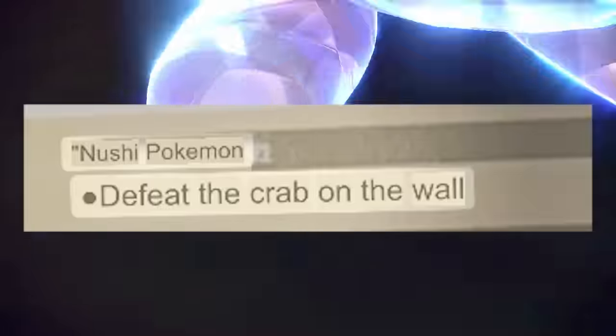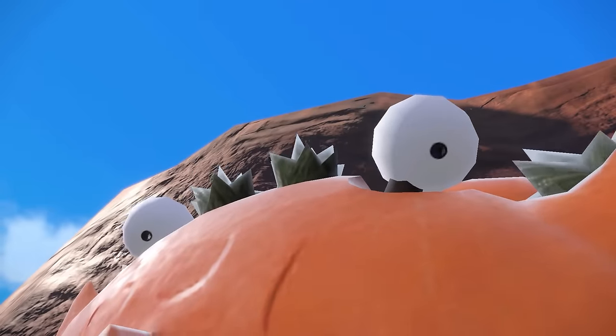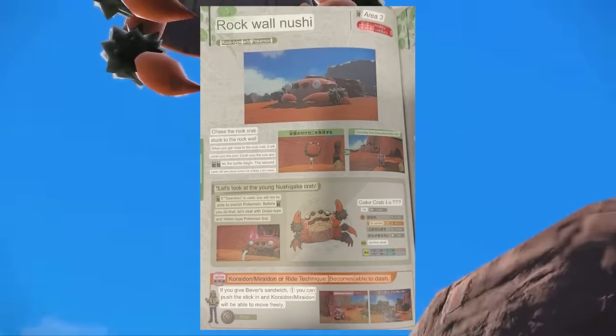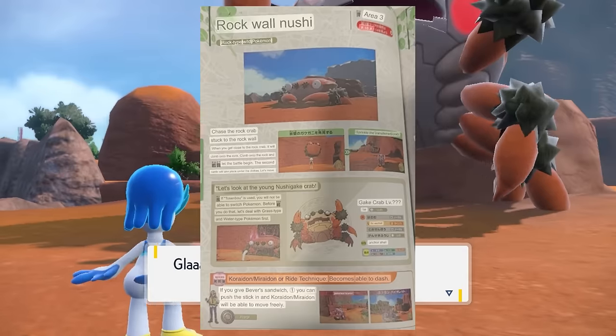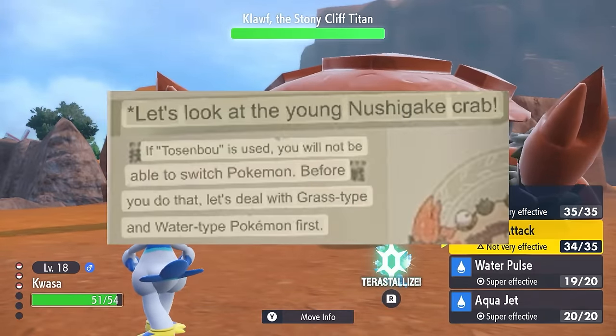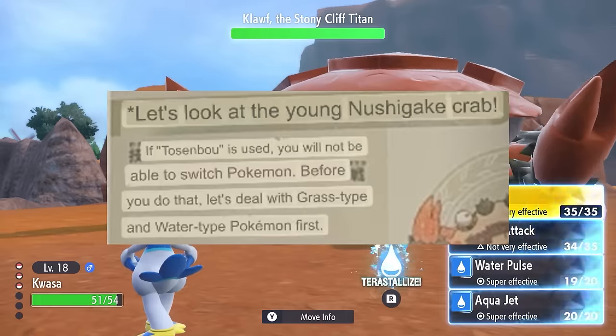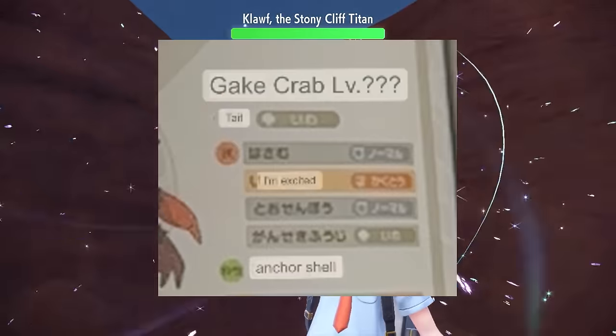We head on over to Area 3 where we learn about special Terastallized Pokemon that emit milk, like this Jigglypuff. I really wanted to try some Jigglypuff milk but I accidentally knocked it out and couldn't catch it. There's also a Nushi in this area which has a secret spice that we should approach later — referring to the Klawf Titan, which has its own section we need to flip over to. The guide says just use water and grass moves for Klawf, which we have on our Quasa and Caster Nuts. One of its moves got loosely translated to 'I'm excited' which gave me a laugh.